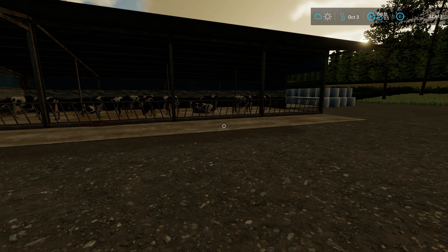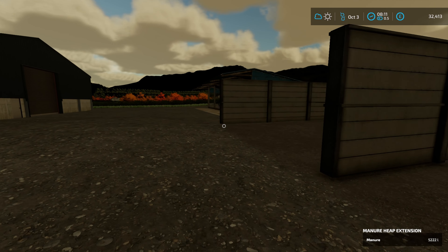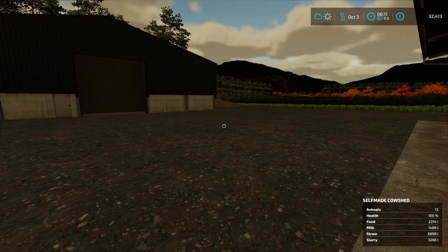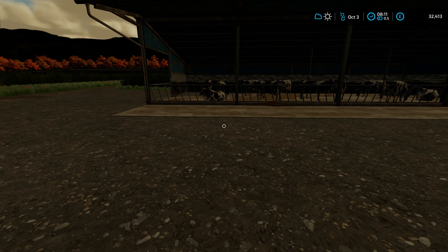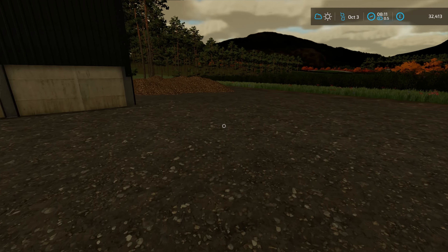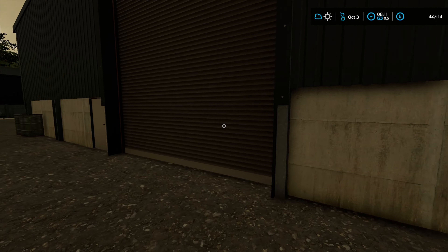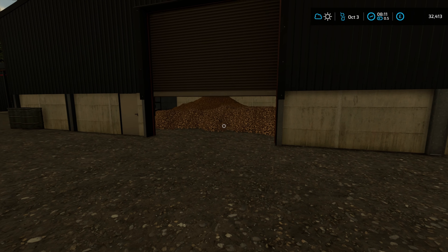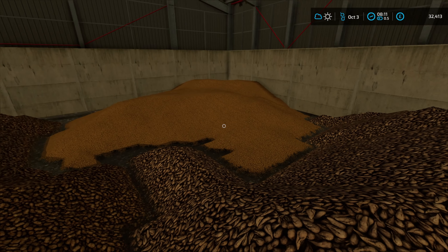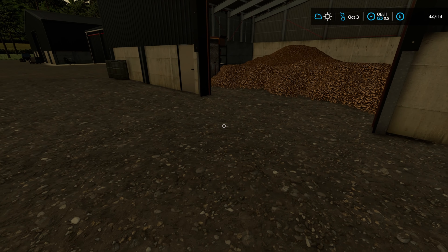We've got 12 cows in each pen - so 24 cows total. I think that's too many for where we are, so I'm probably going to sell one shed's worth of cows. We have a big pile of sugar beet from harvesting our own fields, and in the crop storing shed there's another big pile of sugar beet, a smaller pile of potatoes, and a slightly smaller pile of wheat.